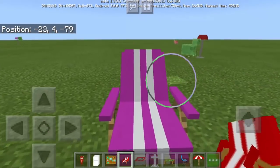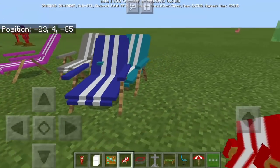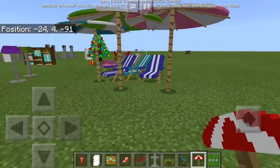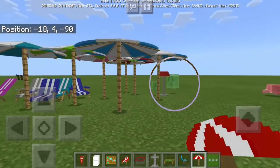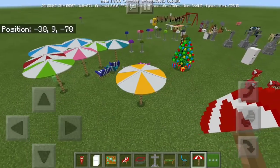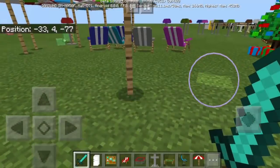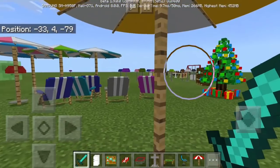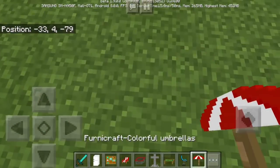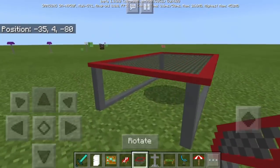Let's have the beach chairs — they come with colorful umbrellas in different varieties. I wonder if we can kill them to replace colors — yes, you can kill them just by hitting. So let's kill the yellow one and place the green one instead.